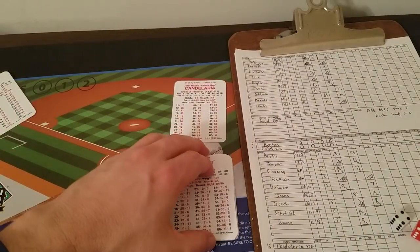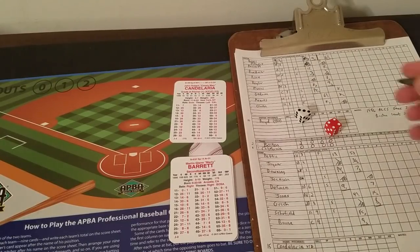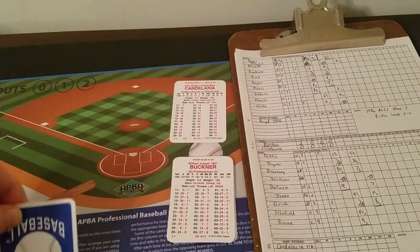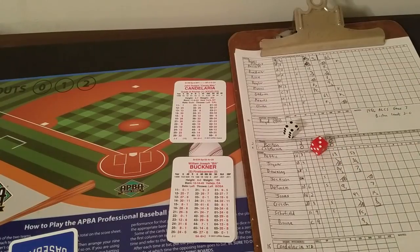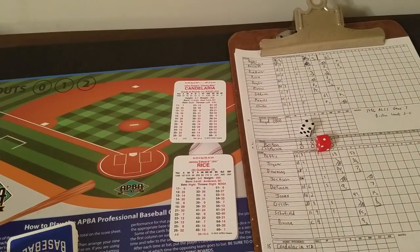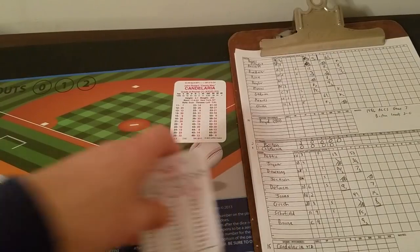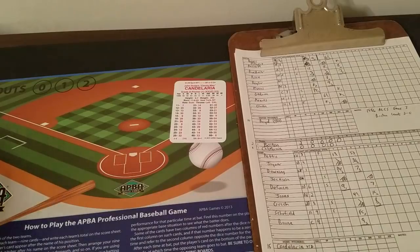Start of the top of the fifth with Candelaria — his fatigue is 23 batters and right now he's faced 19, so bullpen activity going for the Angels. Marty Barrett — roll 61 is a 36, ball, one-ball count. Roll 43 is a 29, ground to pitcher, but Candelaria has the X so it is a strikeout. Buckner — roll 34 is a 31, fly to center. Two down. Jim Rice — roll 14 is a 30, fly to left. Inning over. Three up, three down — go to the bottom of the fifth.